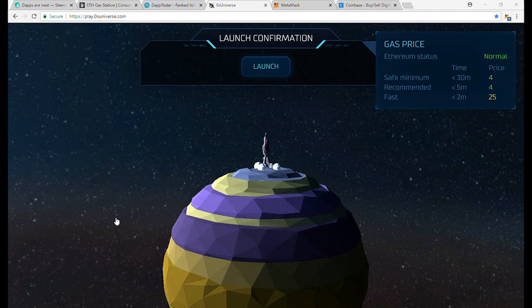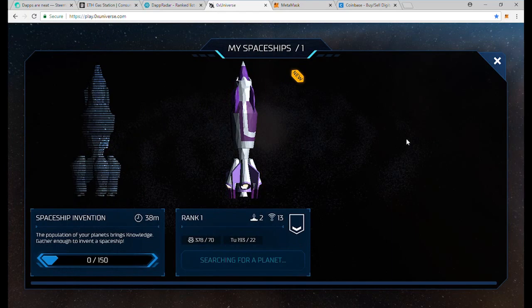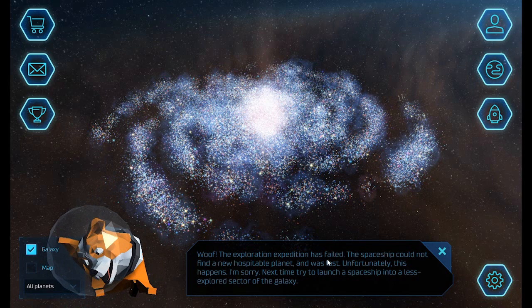Make sure you have the right amount of Wei in your transactions so it goes through quickly. Go ahead and launch. That was unsuccessful and the spaceship was lost. It happens.